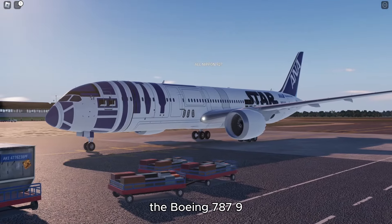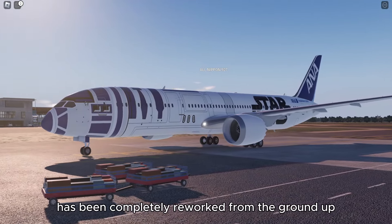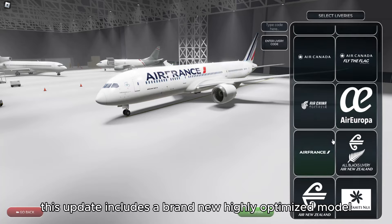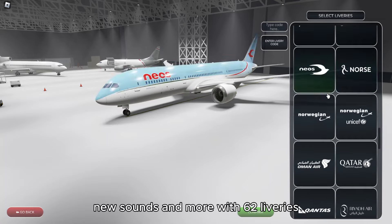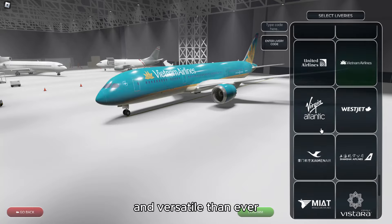The Boeing 787-9 Dreamliner has been completely reworked from the ground up. This update includes a brand new, highly optimised model, twice the livery quality, new sounds and more. With 62 liveries, the Dreamliner is now more stunning and versatile than ever.